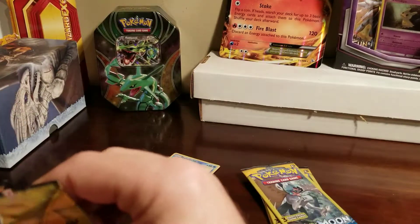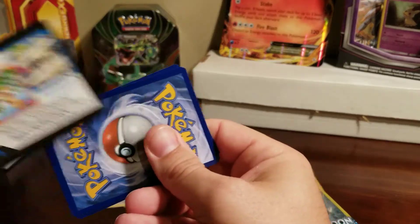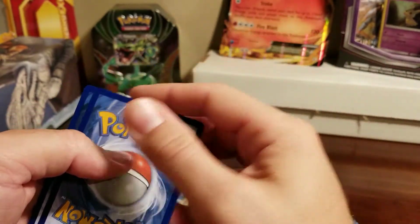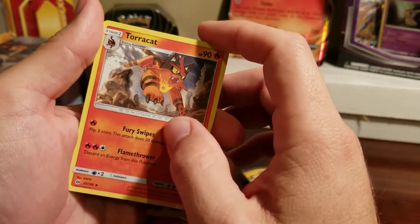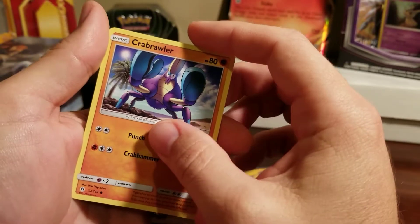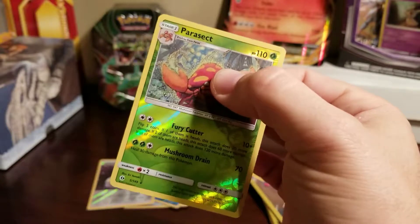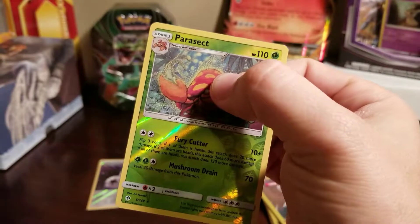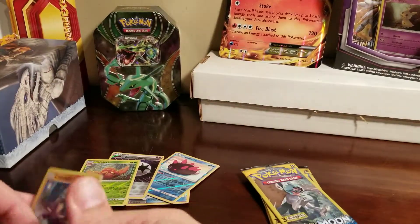I did pull an ultra rare out of a Dollar Tree pack already in one of my first openings, but I haven't gotten one since. Torracat, Crabrawler, and another reverse shiny card — it's a Parasect! Look at it, a reverse rare. Awesome shiny cards. That's four so far!